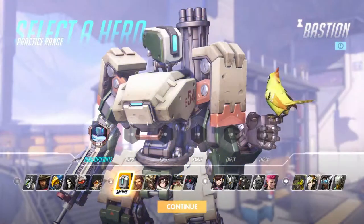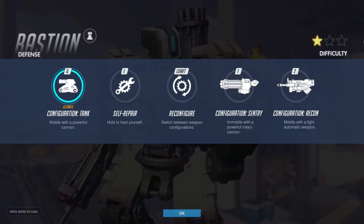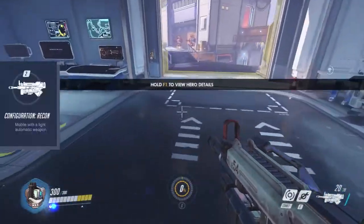We'll start with Bastion. Bastion is a versatile hero who can switch between configurations to meet battlefield needs. He comes with 200 HP and 100 armor.